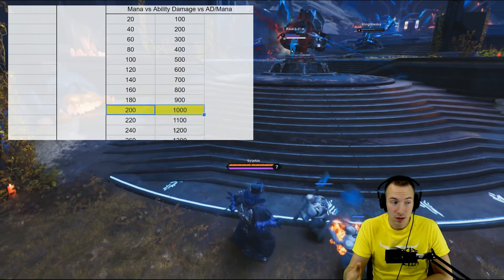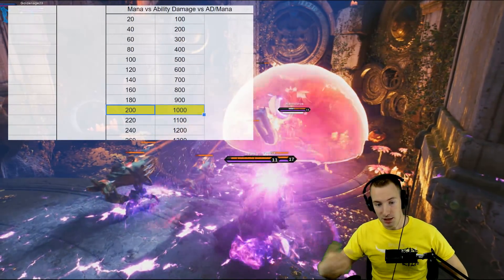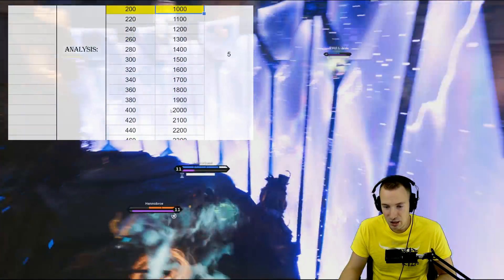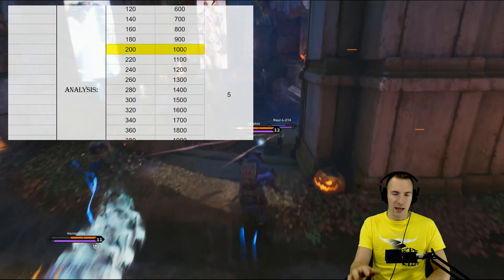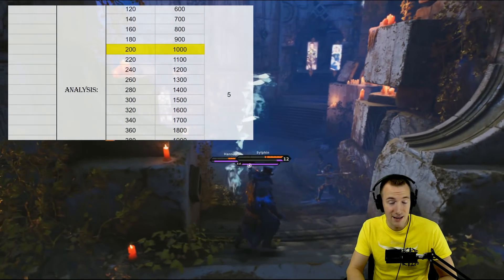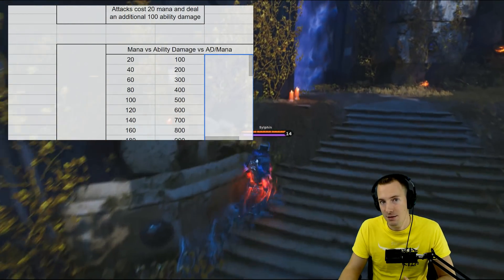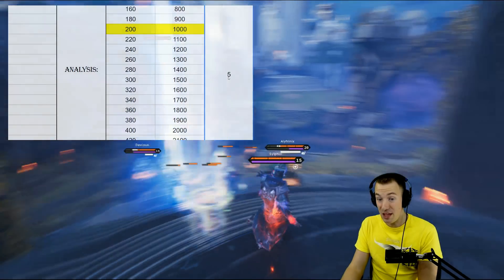That highlighted amount is about what OPD Militia gives you — 190 mana. When you include the mana regen from the time it takes to use those basic attacks, you'll probably have about 200. So basically a thousand damage you can convert just from OPD Militia alone. It goes up from there: 500 mana is 2500 damage. The key takeaway is that the card converts 1 mana to 5 ability damage — five damage for one mana — and that is pretty good.